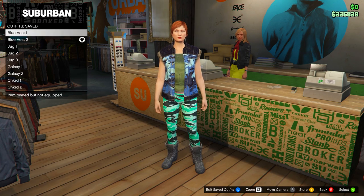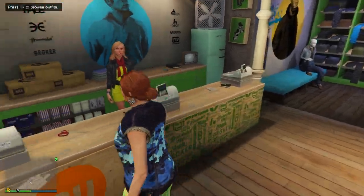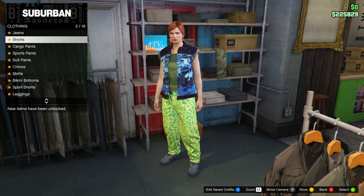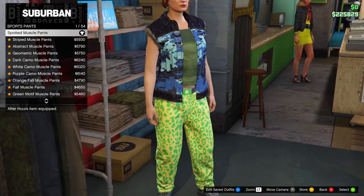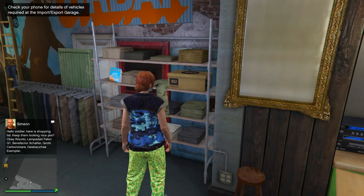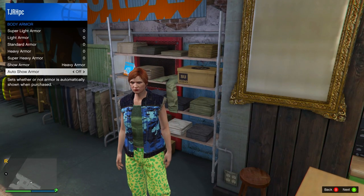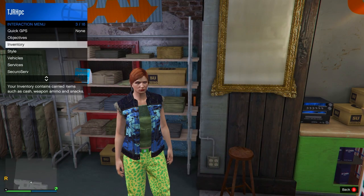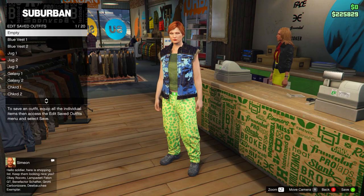For the second outfit, keep everything the same but head over to pants, go onto Sports Pants, and equip the Spotted Muscle Pants. That's all you need to change. It's very important to equip the Heavy Armor again from inventory — this is so you get the CEO vest on the outfit. Save this to slot number three and name it 'Blue Vest Two.'